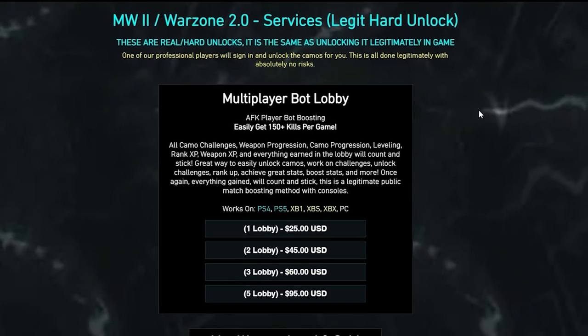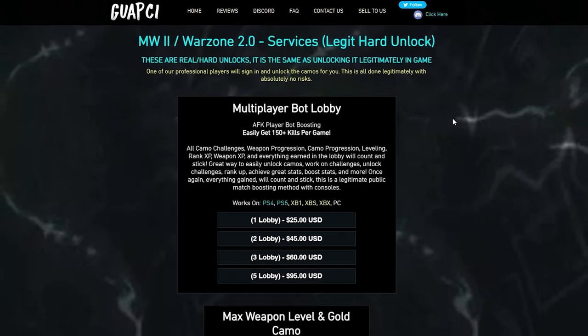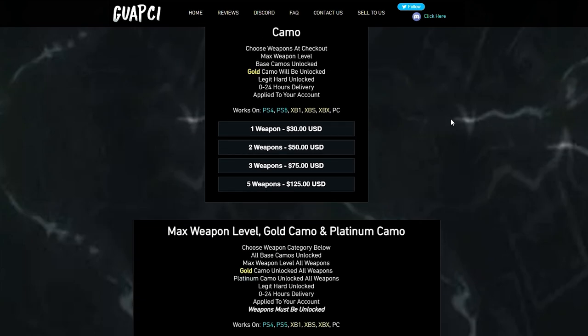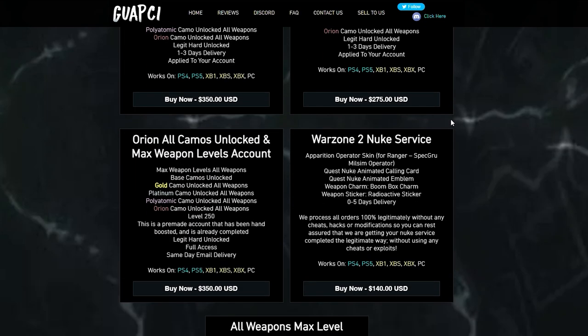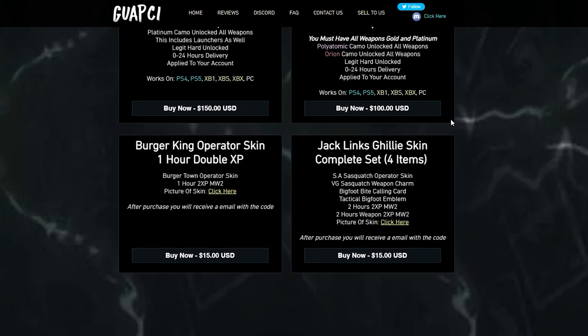Just before we get into today's video, we have our first sponsor on the channel, which is a service called Guopsi. If you're looking to get bot lobbies, max weapon levels on guns, camos, operator skins, or even a nuke service, be sure to check out Guopsi in the link in the description. This is available on Modern Warfare and Warzone 2.0.